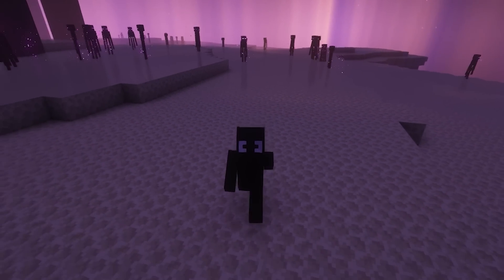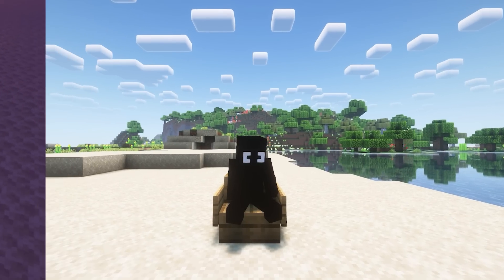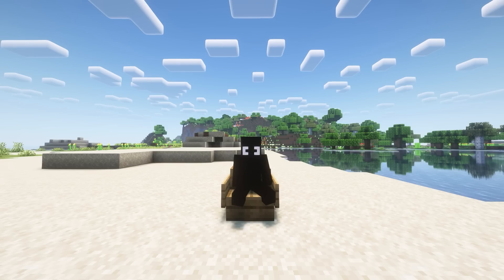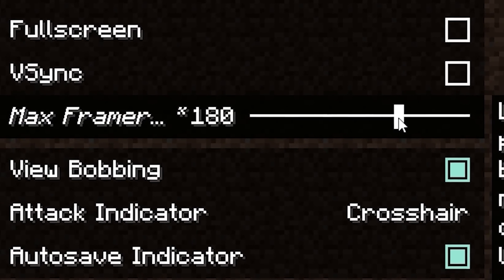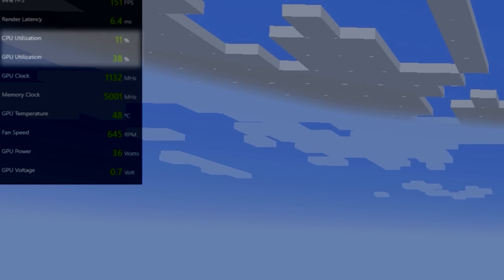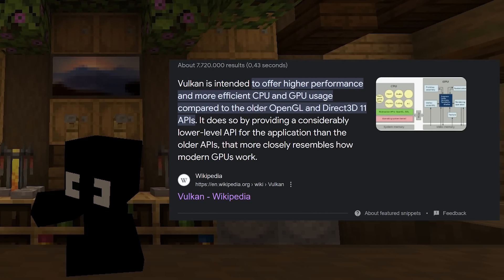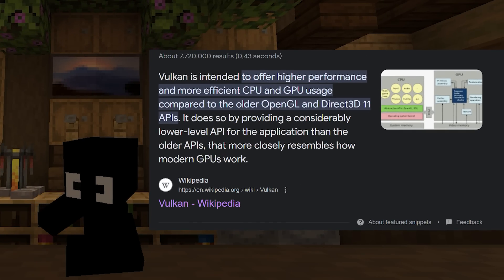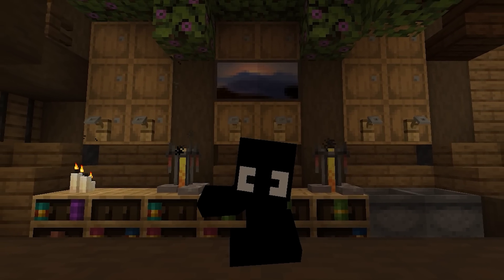Since we're done with the FPS tests, let's come to the GPU and CPU utilization test. I'm going to teleport to three different locations, cap my FPS at 250, and see which mod has less CPU and GPU utilization. Because Vulkan was born as an optimized version of OpenGL and theoretically it should give us lower utilization on both the GPU and CPU.